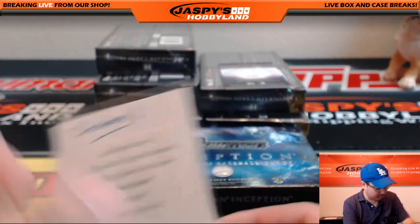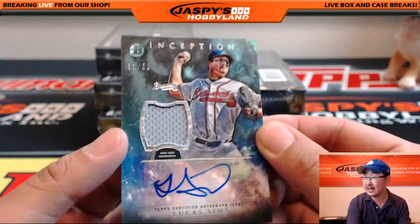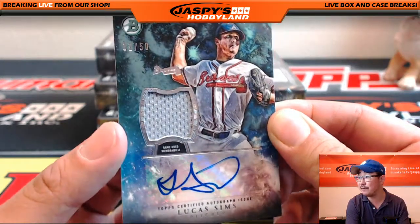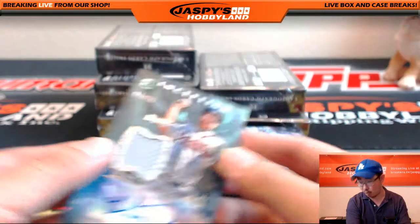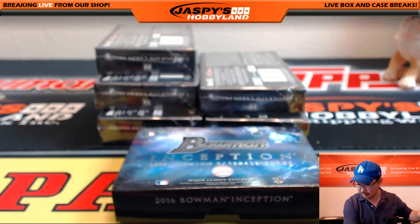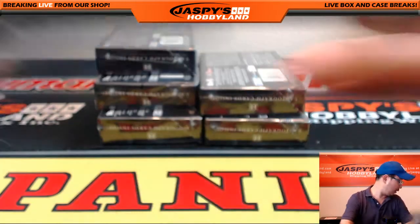A little Dodger Joe mojo right there. And going back to the Braves — 11 out of 50, Jersey Autograph Lucas Sims. Nice one for the Braves — Mike Koontz with that one. All right, next box.